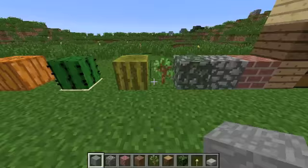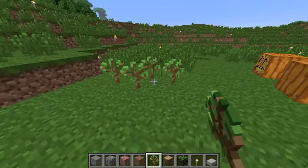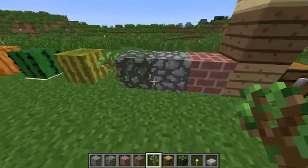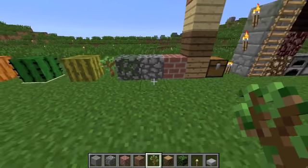I find this looks more like a real tree sapling — at least in Canada it does. It's just taller. I changed that a bit and I'm pretty happy with it. Mossy cobblestone kind of changes back to the old look, but not really.